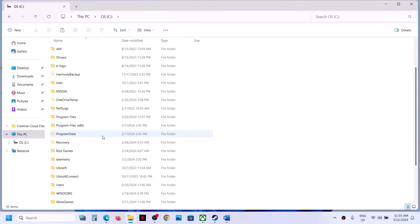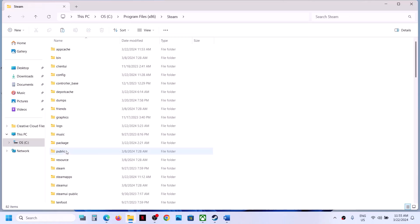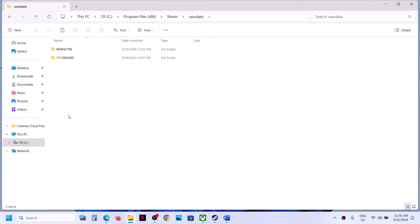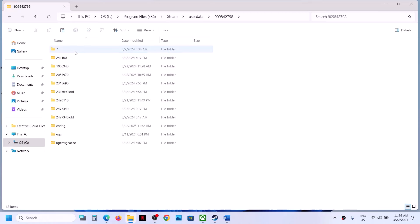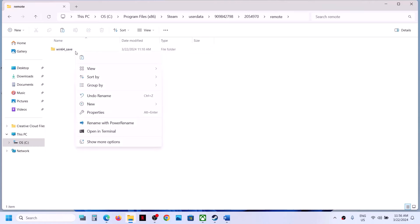Open the C drive, then open Program Files (x86), open the Steam folder, scroll down and open the UserData folder, open your Steam ID folder, and you will see the 2054970 folder. Open it, then open the Remote folder, where you will see win64_save — this contains the save game file.